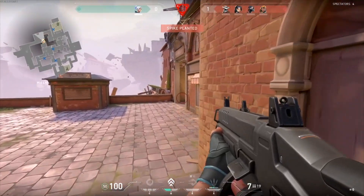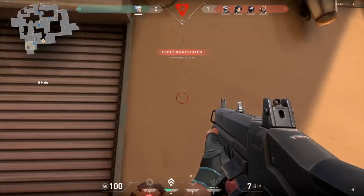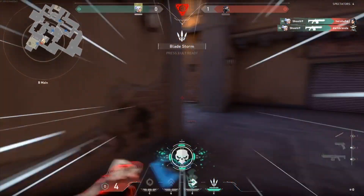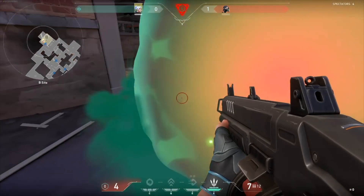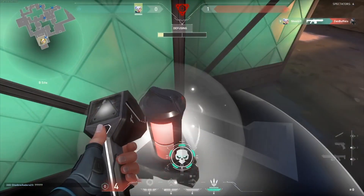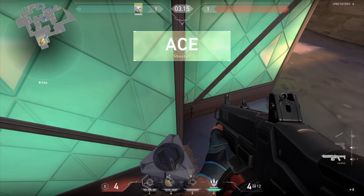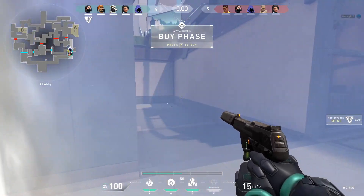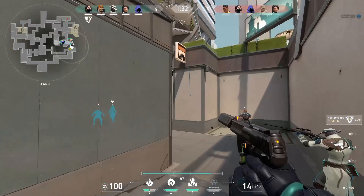Our last way to earn XP is by playing Spike Rush, where you earn 1,000 XP no matter if your team wins or loses. A regular Spike Rush game lasts around 8 minutes, so over 30 minutes of playtime you receive about 3,750 XP. Now keep in mind a normal match gives around 4,500 XP, so it is more — but that was based on averages. Some normal games can last up to 45 or even 50 minutes, and if that's the case it's much more beneficial to play Spike Rush because you'll earn more XP overall. As long as a normal game takes longer than 40 minutes, your time would have been better spent just playing Spike Rush.